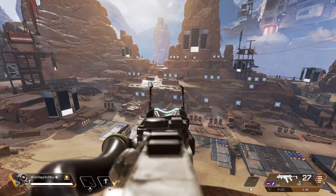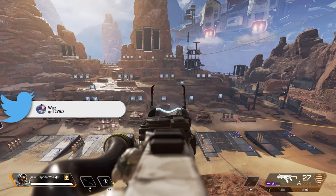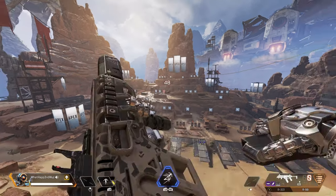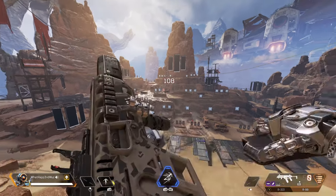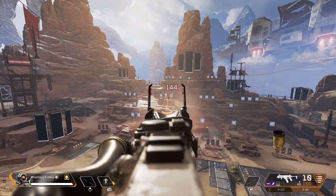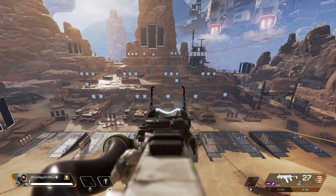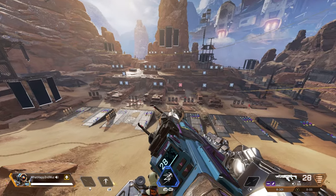You see how crazy accurate it is from that far? That is ridiculous — the R99 is actually better from afar than the R301, who would have thought. My recoil control is trash but I'm practically landing more hits with the R99 than the R301, and I'm very far out. You can see how far I am. I gotta practice my recoil control more as well, but you guys see what I'm saying — there's a perfect one, and perfect one again.